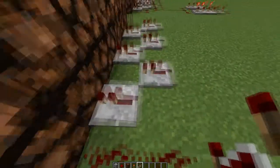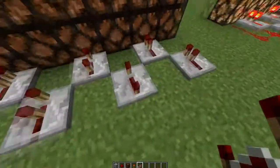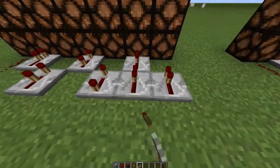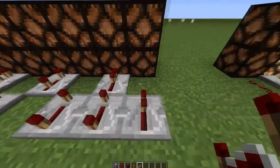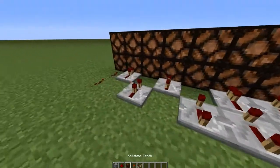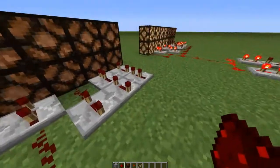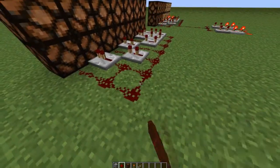Now you're going to set the delays: this one - one, two, three, four - and now this one, since it's one, add another one to four so it's five, and six - like that. Now just put redstone here and across here.